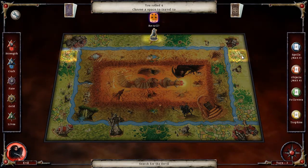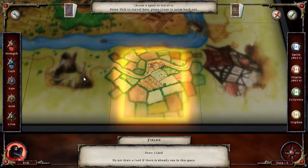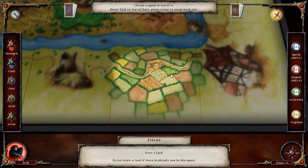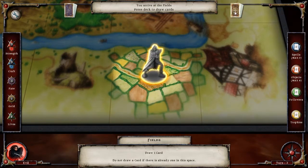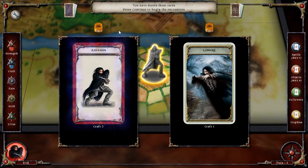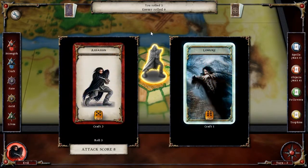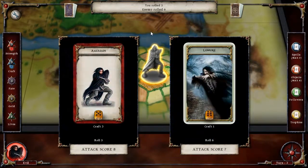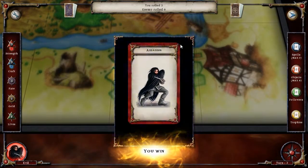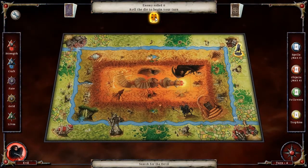First turn and three rolls. Since I need to get to the devil, and that can only be found on the adventure cards, that means I need to hang around the ruin, or the waterfall I think it is. I do have to roll this because he's craft-based, but I've actually got an upper hand on him. Might use that later.